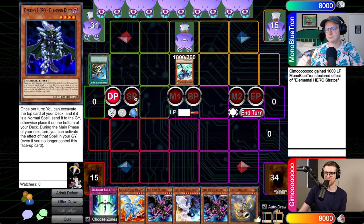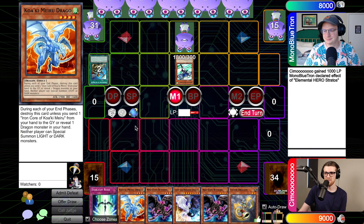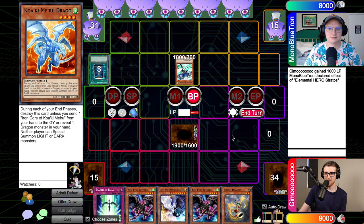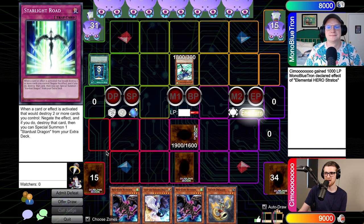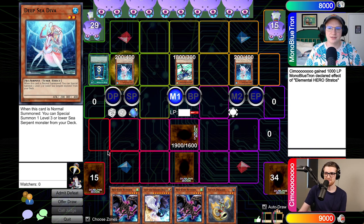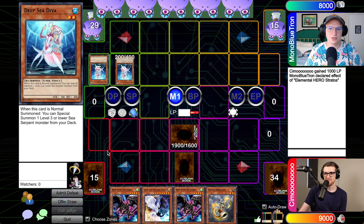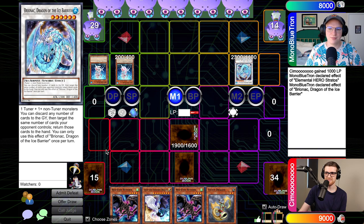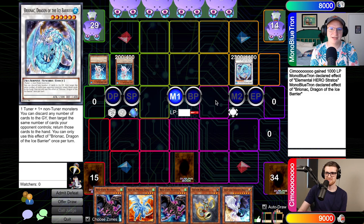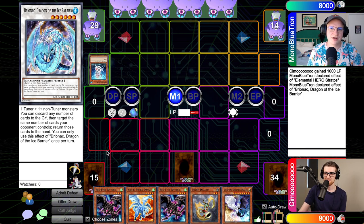The bane of every hero player's existence — I'll go ahead and draw. You got a dust shoot for me? I do not. We'll go to main one then. I will run out a Kowaki Meru Drago. We'll go ahead and attempt to hit in. I'm going to Book of Moon here targeting your Drago. He's set. Second main, I will also set a card and we'll throw it over to you. Standby, main. I'm going to go Deep Sea Diva here and trigger the effect. I'm going to grab Deep Sea Diva. I'm going to send Stratos and Diva to the graveyard — we are going to make a Brienac. I will trigger the effect of the Brienac. I'll discard this Deep Sea Diva to target your set card. It's back in hand. Do I want to go for the back row? Certainly not. I am going to go into Stardust Dragon here. We're going to go to combat and I'll get in for 2500.